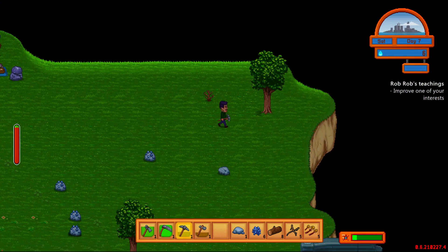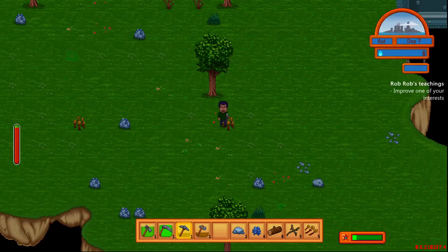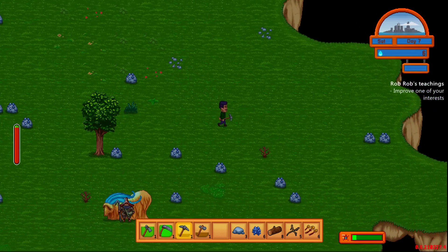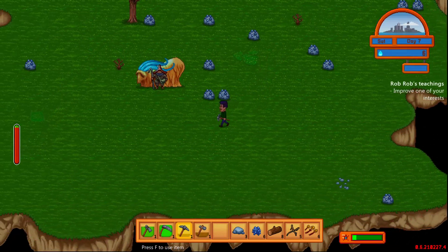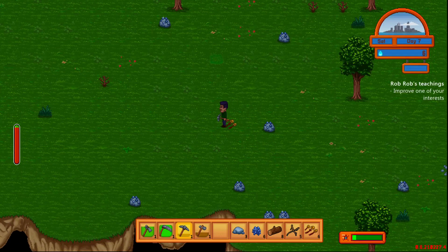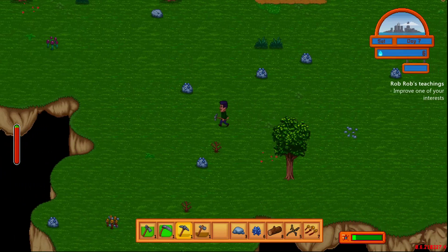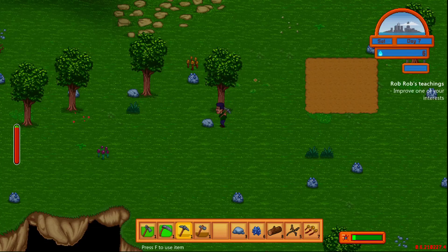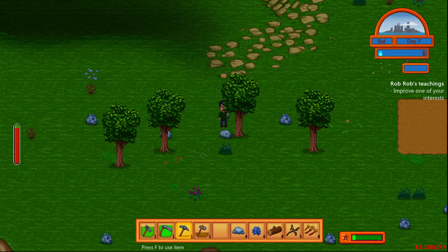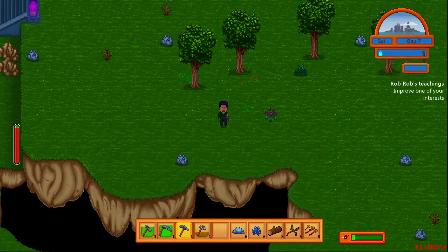Alright, so let's get a couple of stone. We're fixing to go through a whole lot of axes. We'll need these — axes, what a rock, twigs, and these yellow things.